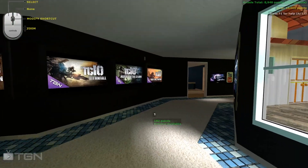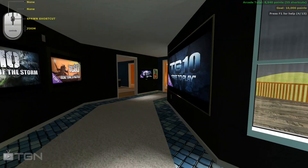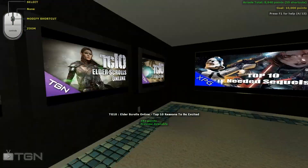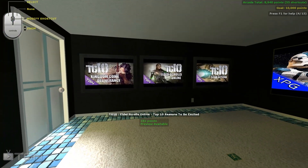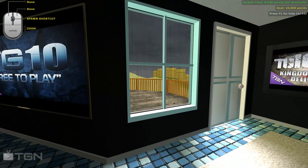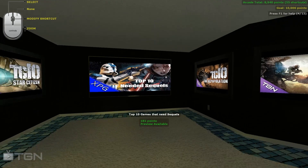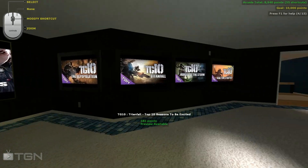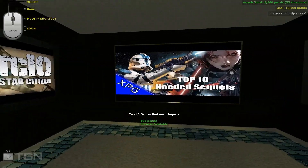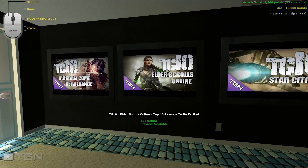The first room we loaded into is a representation of TGN, the hub channel for TGN. It's all my TG10s — not all of them, but quite a few of them put up on the walls. What you can do is customize these houses and the nightclub any way you want, and show off your multimedia and have a way of representing your multimedia in this crazy 3D environment. So all these are actually my videos right off of TGN, and there's one off my personal channel — Top 10 needed sequels in gaming.